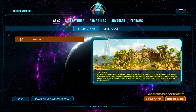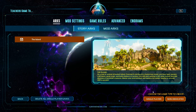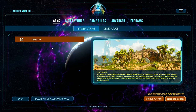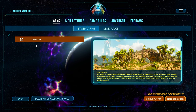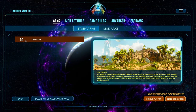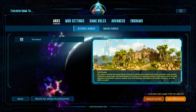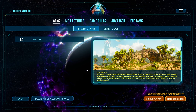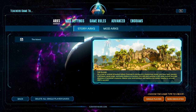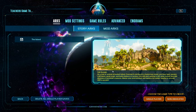Hopefully this video helps walk you through how to host, what to do, and all the settings. If you want to start from scratch, my last tip is: clicking Delete All Single Player Saves will erase all your individual player saves. You can also hover over the floppy disk icon and click Delete Single Player Save to restart just one specific save. If you want to restart with your buddies on a non-dedicated server, that's how you do it. Smash that like button, leave a comment below, and consider subbing to the channel.